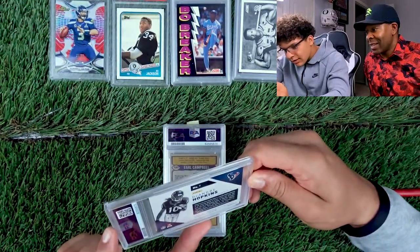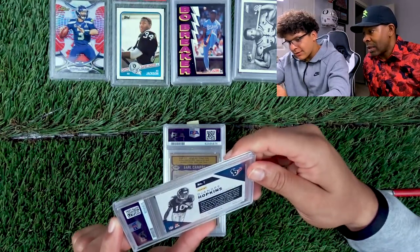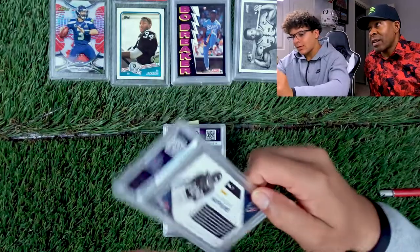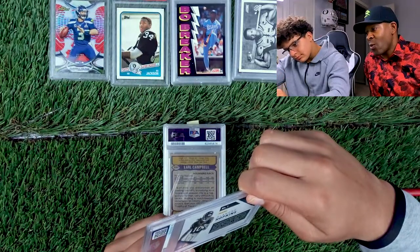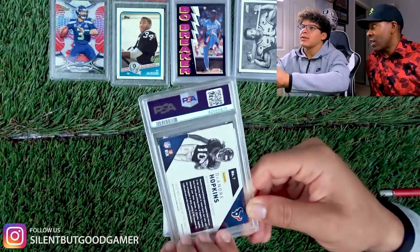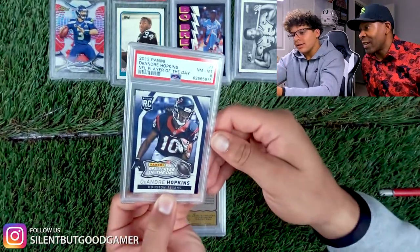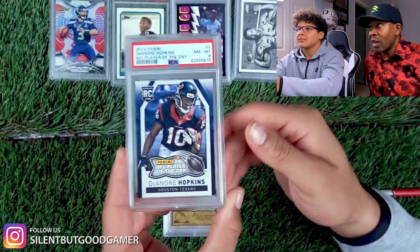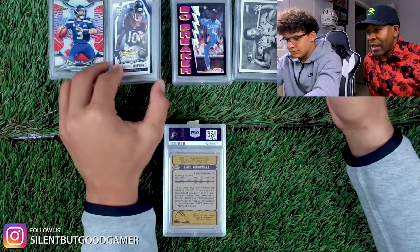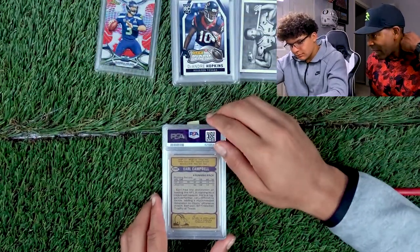DeAndre Hopkins, 2017 Panini — wait, it says 2013, info player of the day. That's his rookie card; 2013 is his rookie year. It went in great condition, thinking eight. The corner looks a little soft. 3-2-1 — 8. It's a cool card — got it for less than $10. Everybody's grading everything.